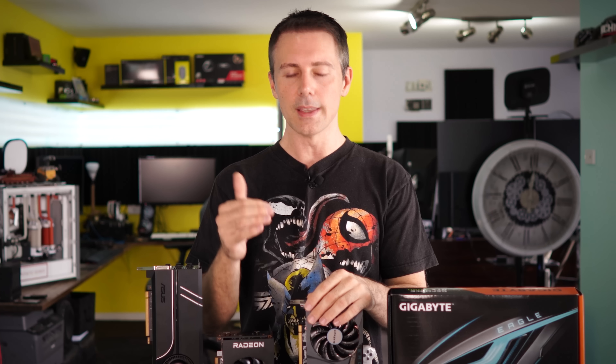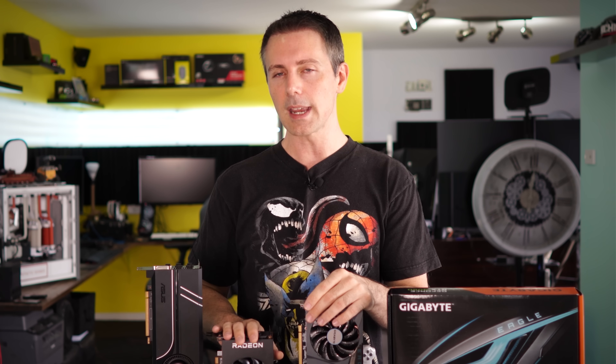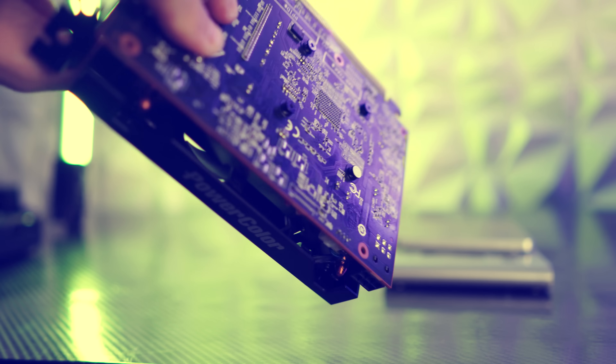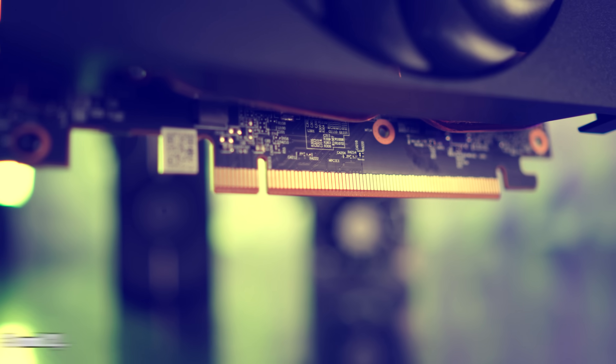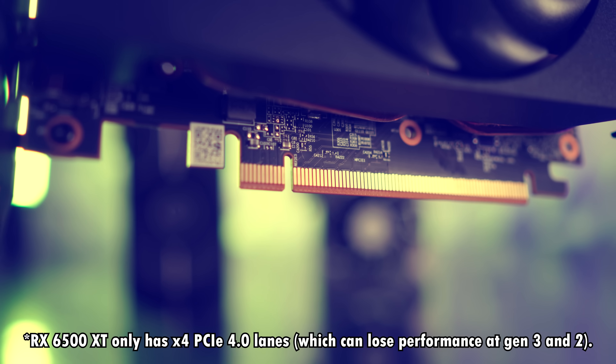However, I am afraid that this card — where I'm gonna show you the gaming numbers here today — is going to be a much better purchase than AMD's recent blunder of a release, the RX 6500 XT, where Nvidia actually gives you an encoder that they've given on previous generation cards.